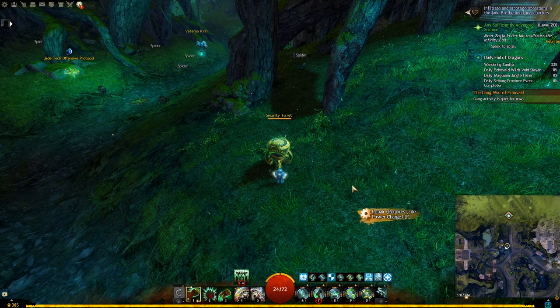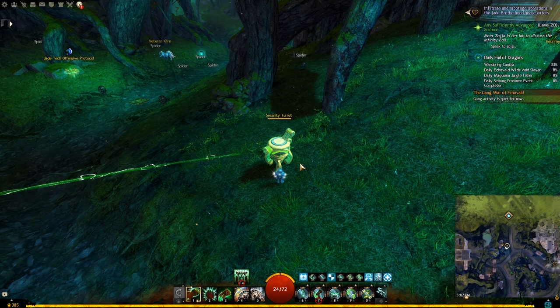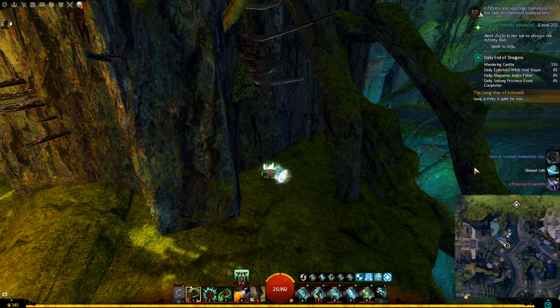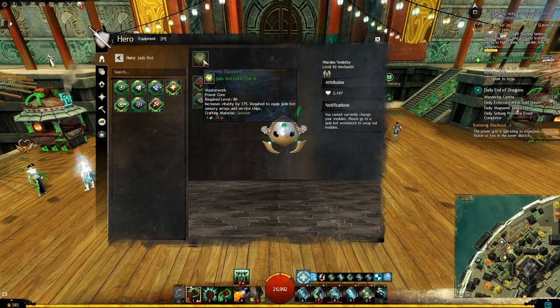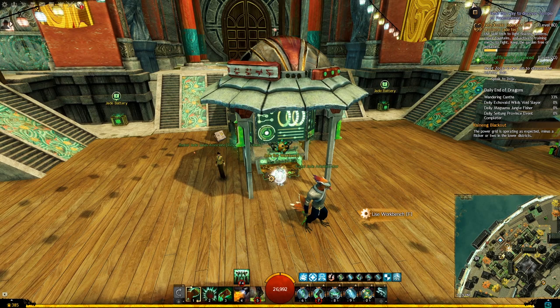You will also find security turrets spread across multiple maps, and when you interact with them it will take one charge. Now you have a turret that will actually help you in the fight, and the damage it does is not bad at all. In all End of Dragons maps you will find a lot of chests spread around, and opening them will also require at least one charge. Most of the time they will not give very decent loot, but every now and then you will get something very expensive. If you take the core out, you can no longer interact with the batteries, which means you can no longer do any of those things. To use your Jade Bot on any character, you must have at least a tier 1 core equipped. You can equip and unequip the Jade core anytime, however in order to unequip or change your modules, you must interact with a Jade Bot workbench.